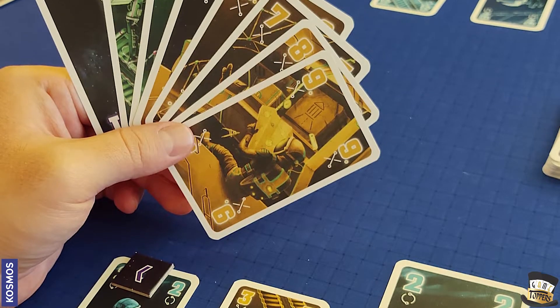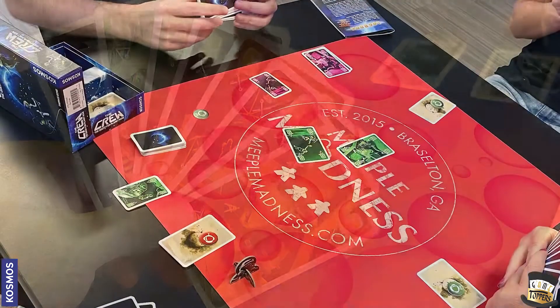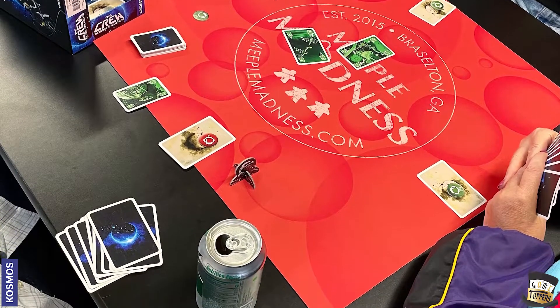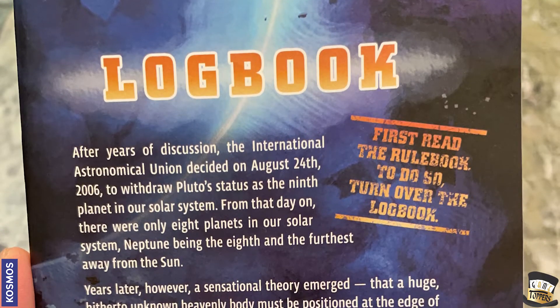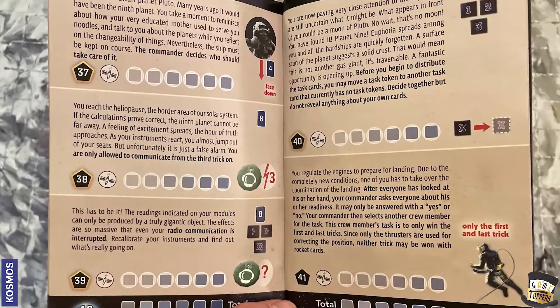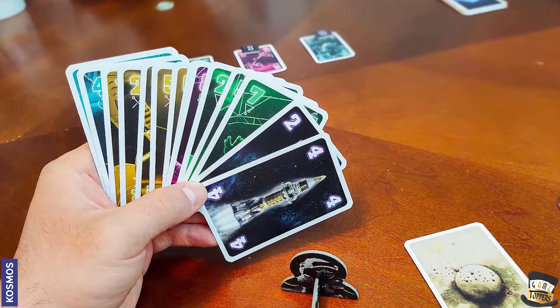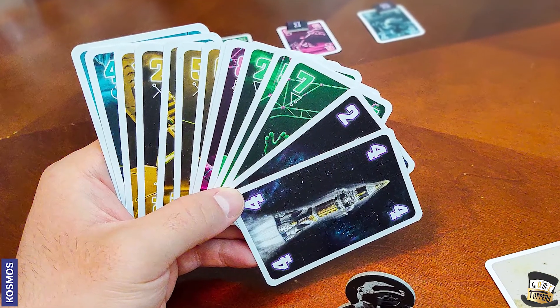I really like the original version of The Crew — I like trick-taking games in general, it's a co-op version, which is really cool. But my main complaint is that it's mostly like a campaign, and you either do the campaign, which I don't really care for, or you flip through this logbook thing to find a scenario that meets your level of difficulty. That's pretty annoying. Here's a clip from our original review where I say that my main complaint is the logbook.